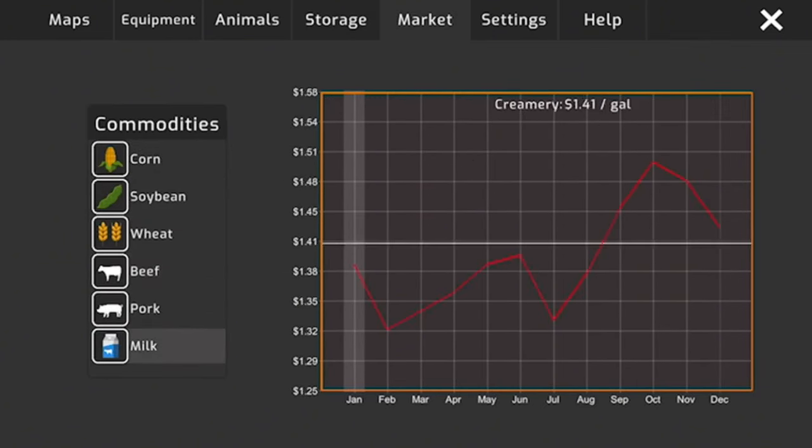The livestock yard is sort of down by the dealership area, just a little bit past that — it's a blue building. We pull right in there and sell all. We made about $3,900 from that partial load of hogs.